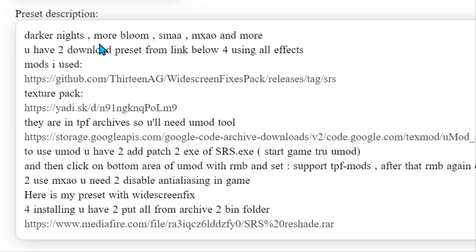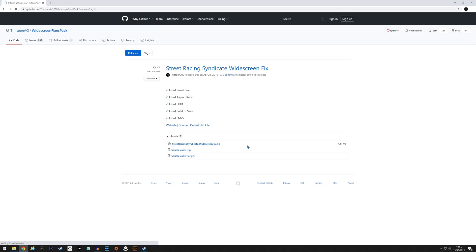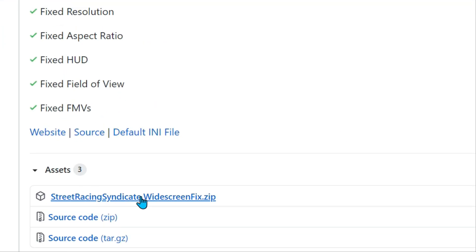Running through the mod page: darker nights, more bloom, anti-aliasing, and ambient occlusion, and more. So first we need to download all this stuff. We'll download and unzip everything before we start modding. The first thing is the windscreen fix — we just click on the zip folder here and download that.